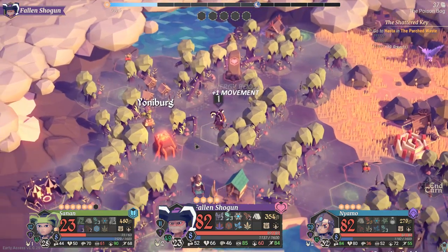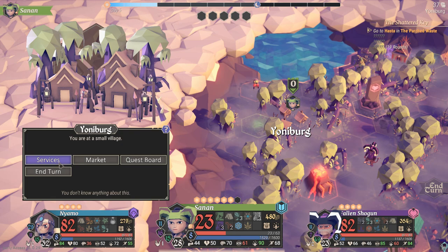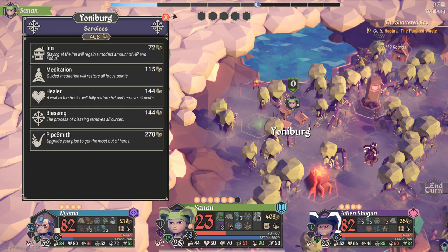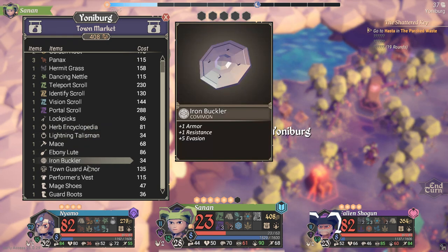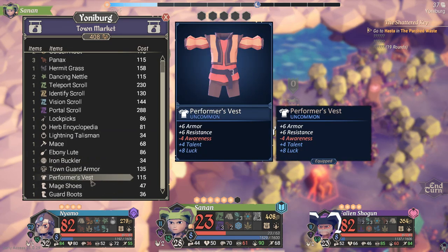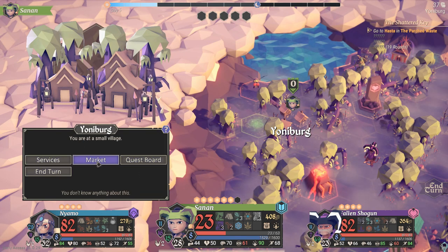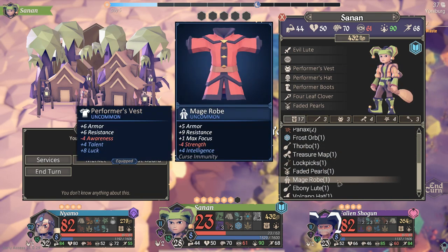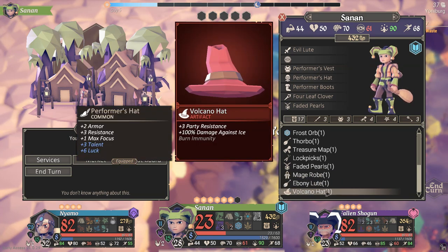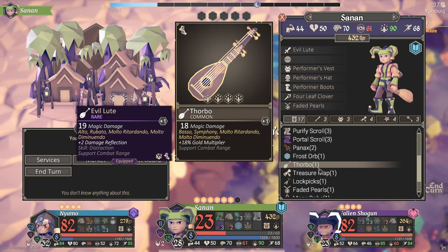Start making your way back. You can get into Janeberg at least. Quest board — there are no quests, great. Services board — you need to spend points there. What do we need? Mace, ebony loot, lightning talisman, herb encyclopedia, iron buckler. Nothing particularly useful — get god's beards then, they're very expensive. We have three each at the moment. Do you want to sell anything here? Four leaf clover we already got, color stick we're not going to use, mage robe — ebony loot we'll keep for when the current one breaks. Thorbo I don't particularly want — sell that.